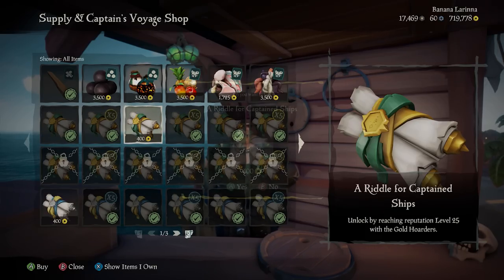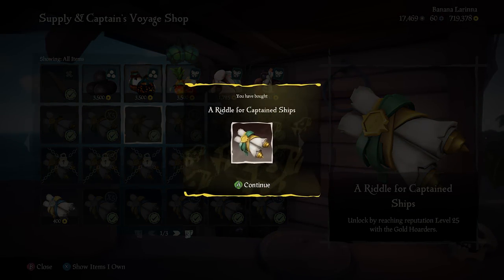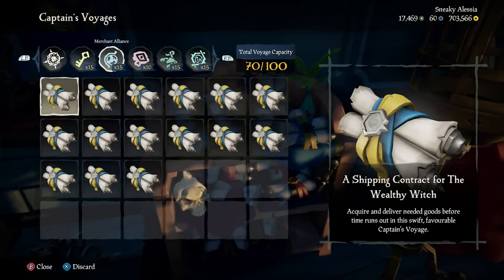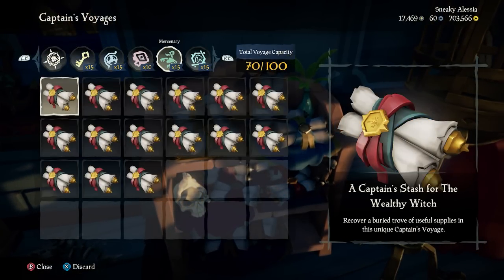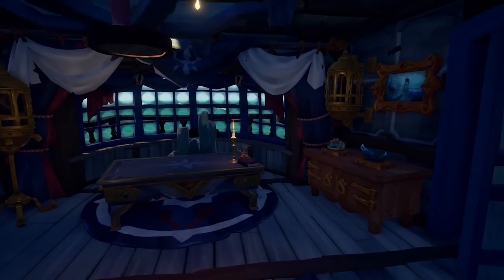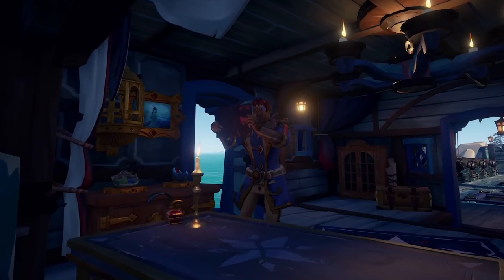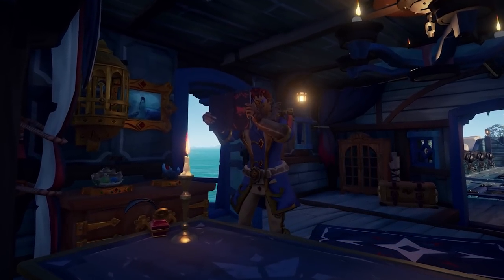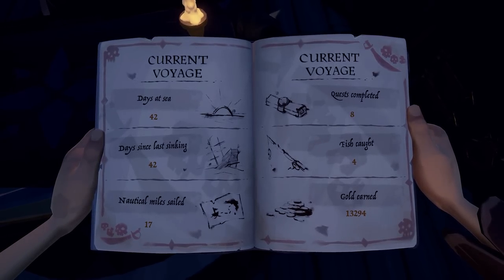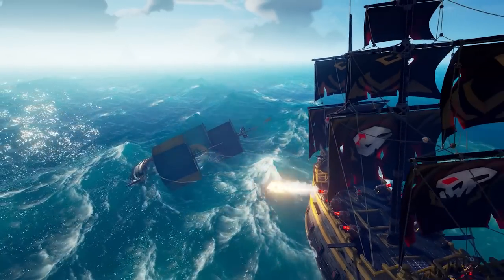On top of that, you can purchase captain's voyages. These new voyages allow you as a player to customize how you play, what voyages you do, and how long you want to be out there voyaging. As a captain, you have a logbook on your table so that others can look at it. This logbook will keep a record of what you have done. However, if you manage to sink, the logbook is a sellable item that can be sold at Reaper's Hideout.